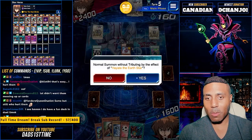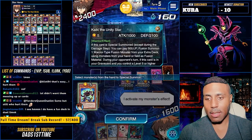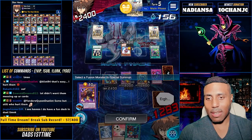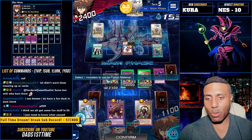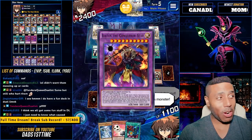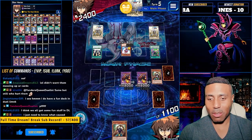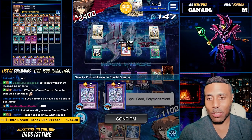First, let's Normal Summon without tributing. Kaiki to the field. I'll lose that fight. E-to-10 number two. One and two to the field. Do we really wanna hurt him now? Yes. Add Hayate. He's not gonna like us. Activate Polymerization. He's really not gonna like us.